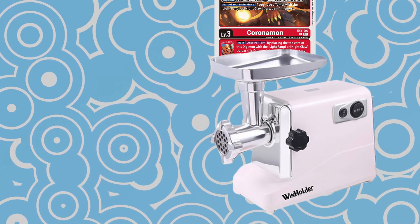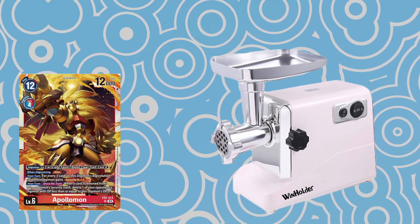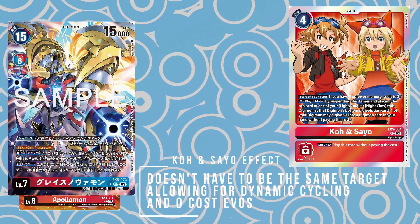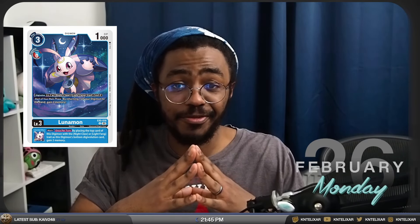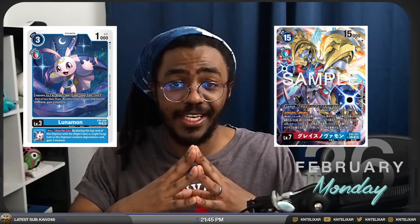By feeding a Coronamon or Lunamon into the proverbial sausage grinder, you can turn your Apollomon or Dianamon into a Grace Novamon without having to pay that FD6 cost. A trade offer: one barely sentient rookie Digimon for the combined expanse of the greater known galaxy.